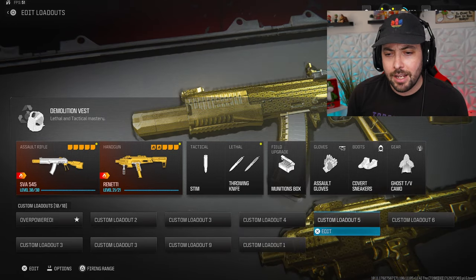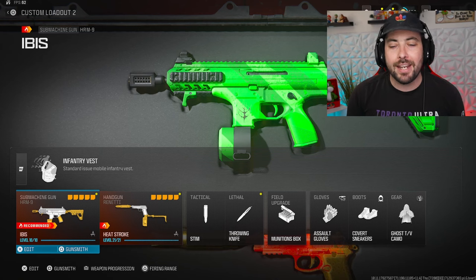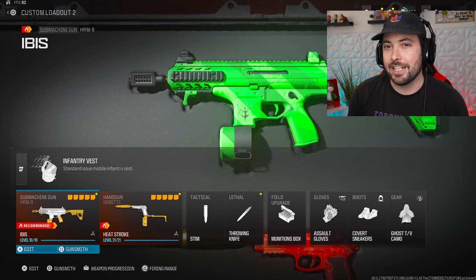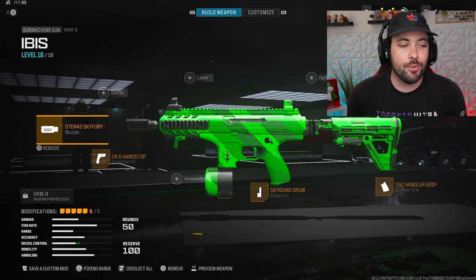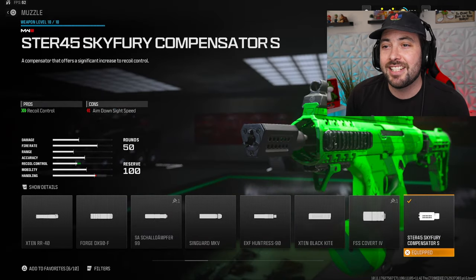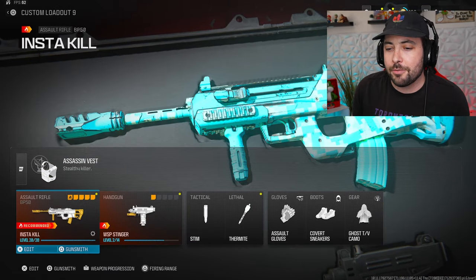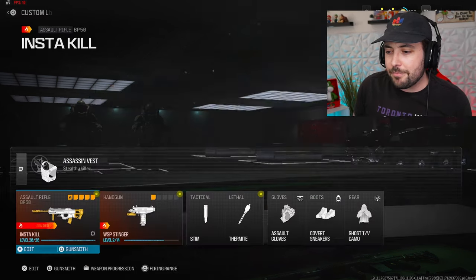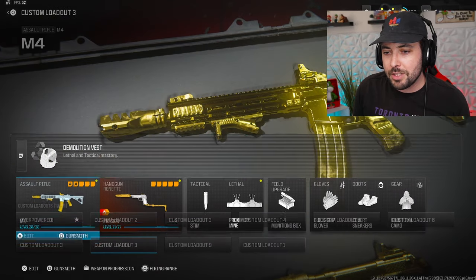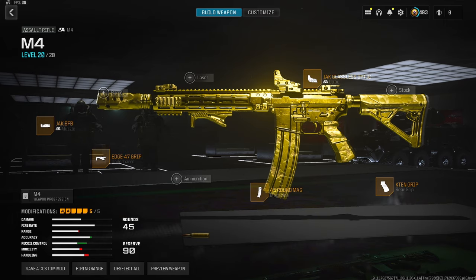That was number four. Moving to number five: the HRM 9. This gun is good — I think this is my secondary on rebirth as well, probably a different class. Let me move my face so you can see the full BP50 class setup. And here's the M4 class as well — I think I forgot to show those without my face in the way. You guys like taking screenshots of these, so there you go.